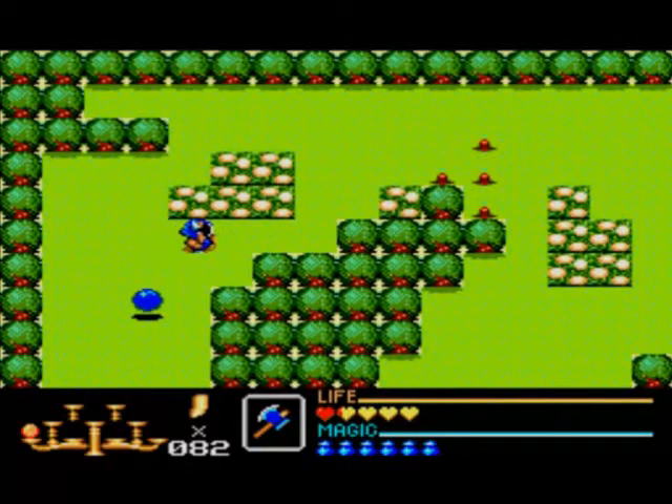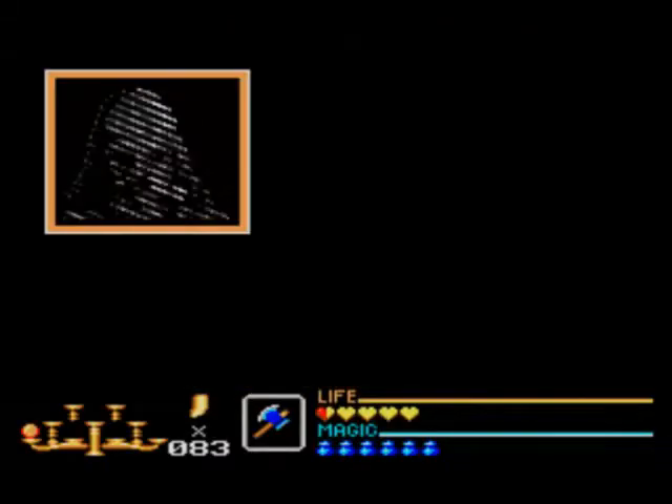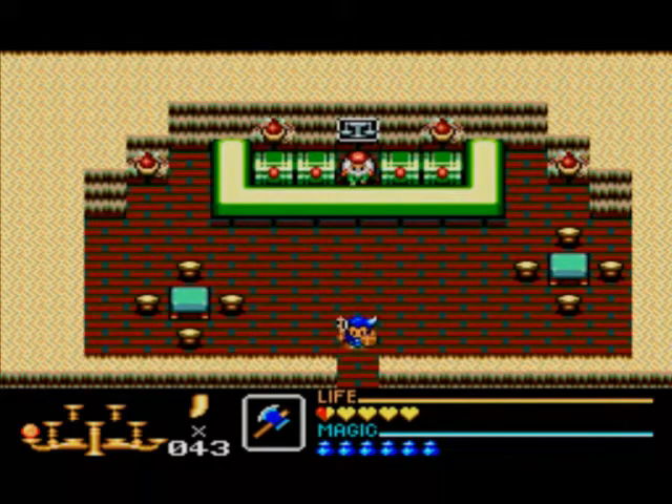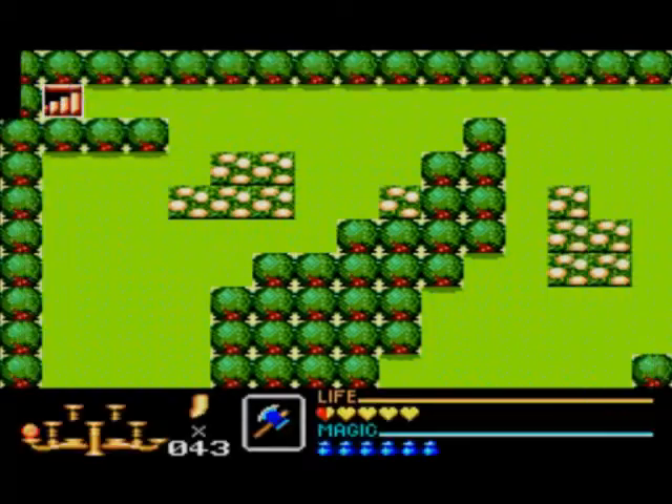Now the staircase for this screen only appears after we kill all the enemies, so the trees being chopped down are a red herring. I'll have to get some more health at this rate. These enemies are very annoying. This is another shop — he's selling the same stuff but a lot more cheaply. I will get a magic feather; they're quite handy and it is quite cheap. I'll remember this shop location for the cheap magic oil — almost half price.